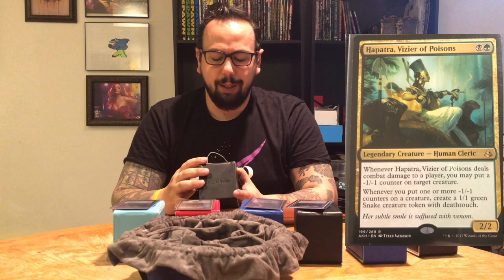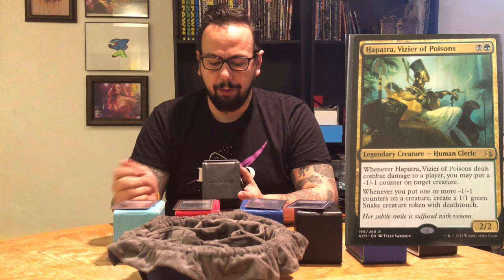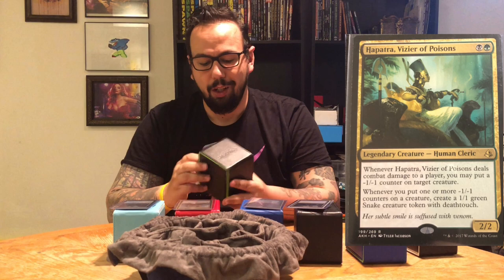Our Golgari commander is Hapatra, Vizier of Poisons. She is a green and a black for a 2/2 legendary human cleric. Whenever she deals damage to a player, you may put a -1/-1 counter on a target creature. Whenever you put one or more -1/-1 counters on a creature, create a 1/1 green snake creature token with deathtouch. Yes, she is also in the snake deck, but this is my Poisons deck. I don't typically use poison as a win condition, but I decided to run one deck with it and put everything I could into it. When I pull it out, you know what time it is — you've got 10 poison counters before you're knocked out of the game, and this will do everything it can to get you there as fast as possible. A lot of fun to play, but a lot of feel-bad plays though.